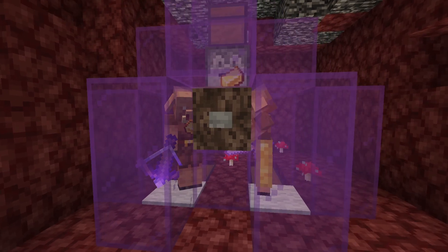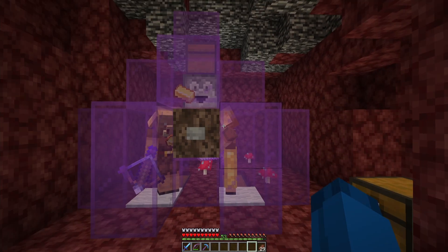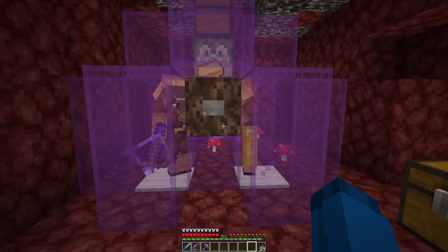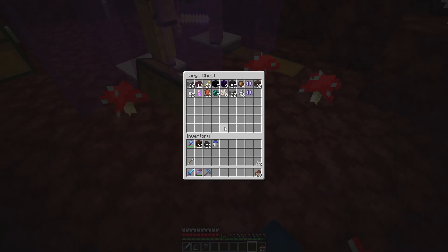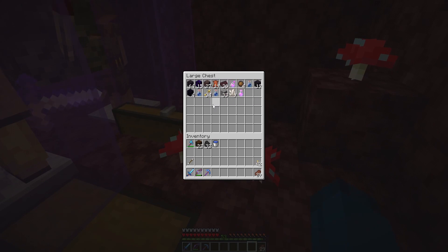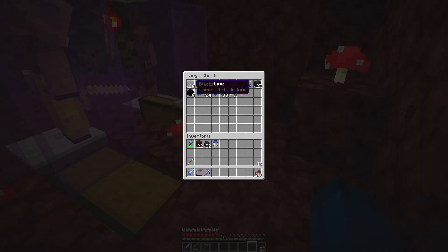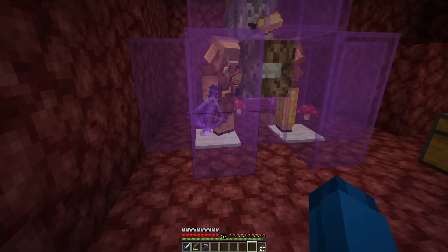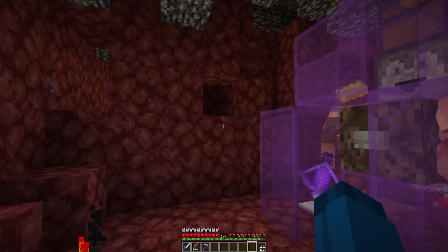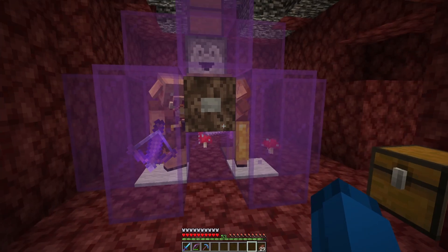I'm underneath our gold farm right now and I want to build just a small piglin bartering station right here in this little spot — nothing too crazy. I have some materials here and I have the piglins here already; we're just going to make a small piglin farm for now, maybe expand it in the future. Look at them go — they're bartering! It's so good. I did two things I've been wanting to do for a long time in one episode, even though it was recorded over multiple days.